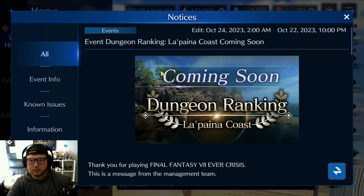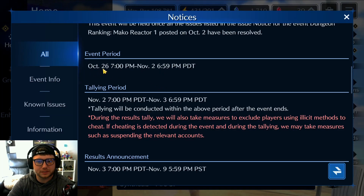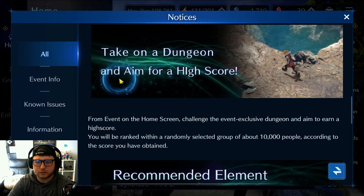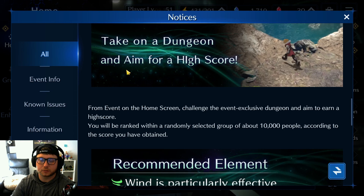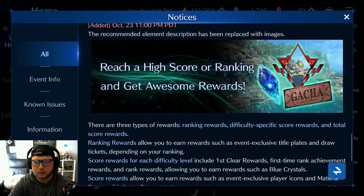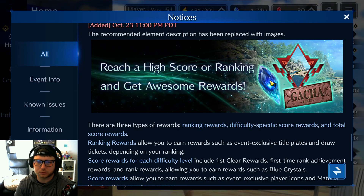Coming soon: event dungeon La Pina Coast. We went over this in my last video, so I'll go over it briefly again. October 26th at 7 p.m. to November 2nd at about 7 p.m. — all PDT — so that's about a two-week dungeon. It's like a crisis event where you go in and get a high score. The higher your score, the higher you rank among a group of a thousand players. Rewards include an emblem for top 10 or top 100, plus gacha tickets and blue crystals lower down — nothing game-breaking, but fun.